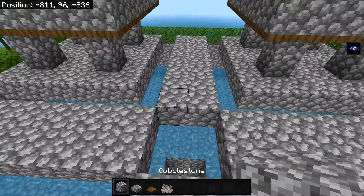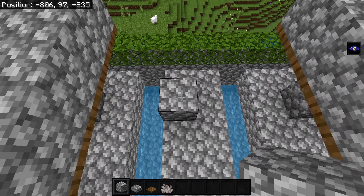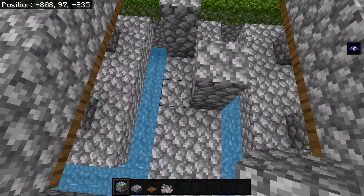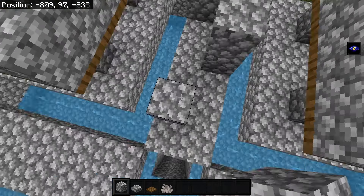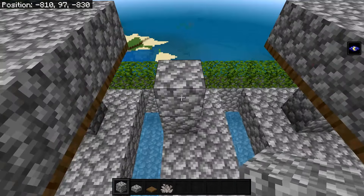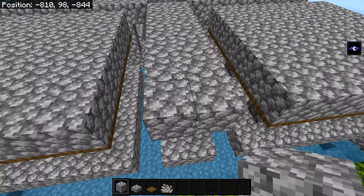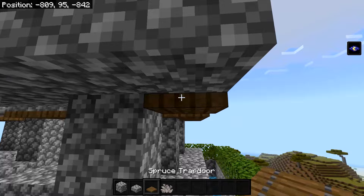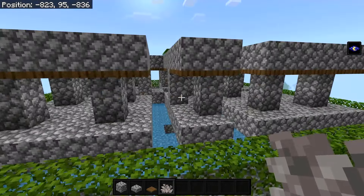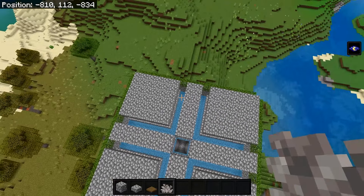Grab solid blocks and go to the corner of one of these sections, skip one block, and place a two-block-high pillar. Go to the side, go down two blocks, and place another two-block column. Repeat once more so you have three pillars. Copy this on all four sides. Once all pillars are done, make a roof, then place trapdoors on all available spots. The first layer is almost complete.